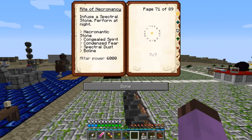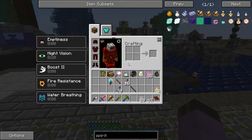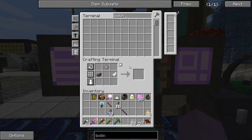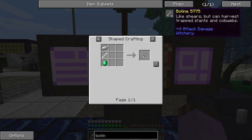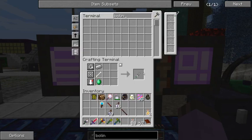One thing I do like is that using that in-game feature, it seems to save my place — very nice. So: Congealed Spirit, Condensed Fear, and I need a Bowline. A Bowline — it's kind of like shears, but can harvest trapped plants and cobwebs, has the attack of an Iron Sword, and is used in some rituals.